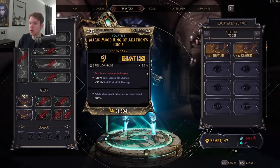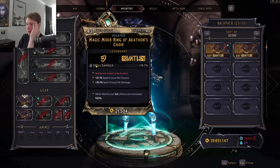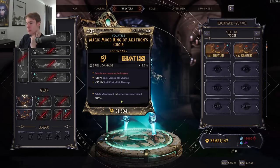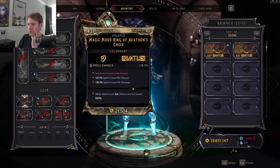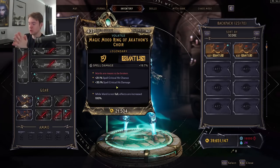For the rings, you just want spell damage, and you want to get spell crit chance and spell crit damage. This ring is pretty much perfect. I have a bit too much spell crit with this — I'm well over 100% because it's a mood ring, so it gives double effectiveness. It would probably be better to have one ring with spell crit and another that's full spell critical hit damage, but that's nearly impossible to get.